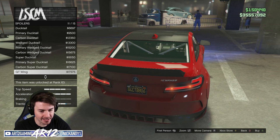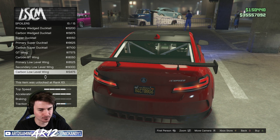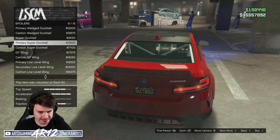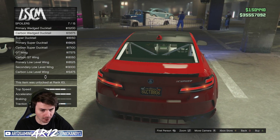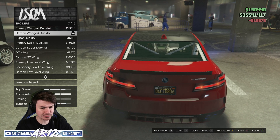We can actually get some rear wings on this, but if we're going to be drifting it I don't think I want one of these big rear wings. I'm thinking more like a ducktail — maybe a regular carbon fiber ducktail. It's not that crazy, but let's go for that.